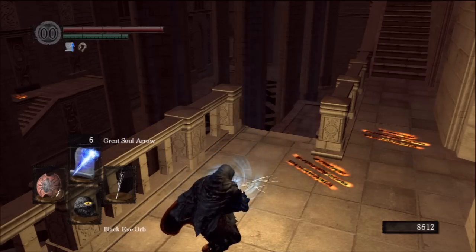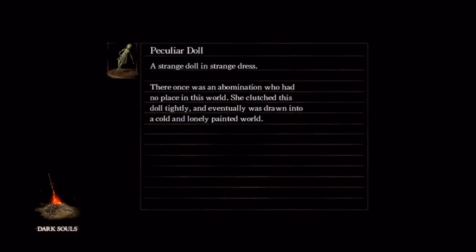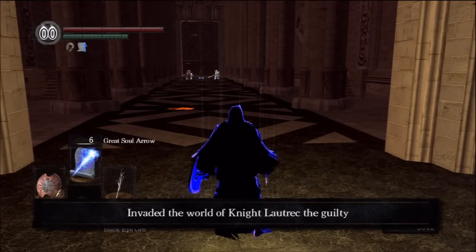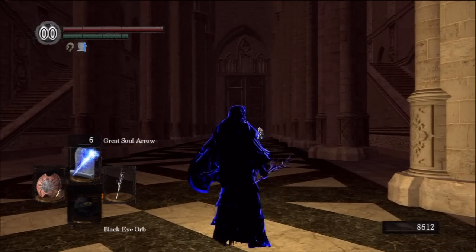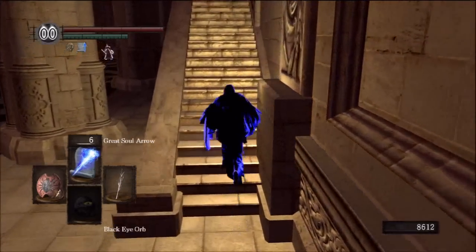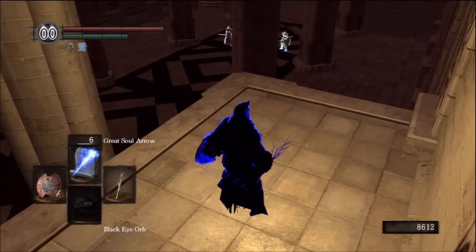So I decide to just go ahead and use the black eye orb and see what happens. We can invade the world of the firekeeper killer — invading the world of the guilty as a spirit of vengeance. Sounds awesome! Peculiar doll — hey, that soul was drawn into a cold and lonely painted world. Kind of reminds me of that painting we saw in one of the sections here in Anor Londo with all those painting guards. So anyway, here we are invading — there's a blue phantom. I guess that's Lautrec up ahead, the guy that killed the firekeeper. We appeared sort of in front of the fog gate, so it's like we're blocking the way to the boss, which is kind of funny.